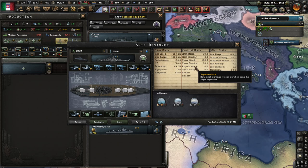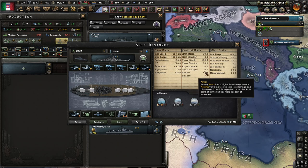Basically, torpedo attack has a 100% targeting chance, minus the screening efficiency of the enemy. So if he has 90% screening efficiency, you have a 10% chance of hitting; if he has 100%, you have zero chance; and if he has zero, you have a 100% chance of hitting. This mechanic is very important.